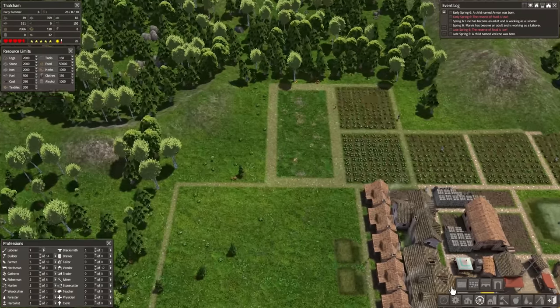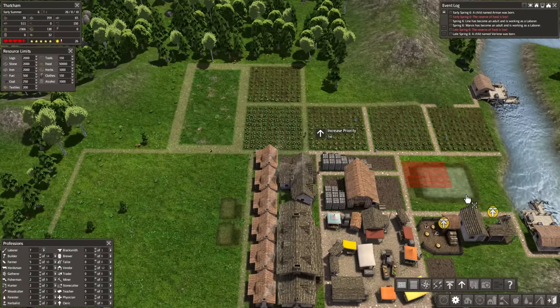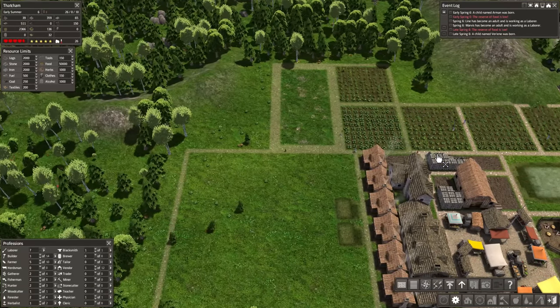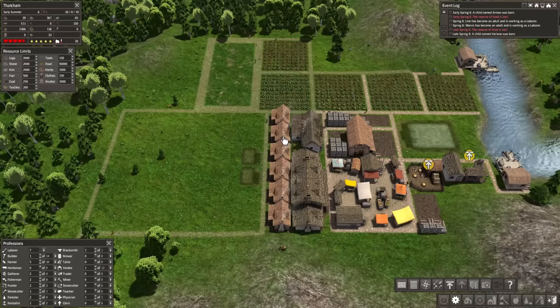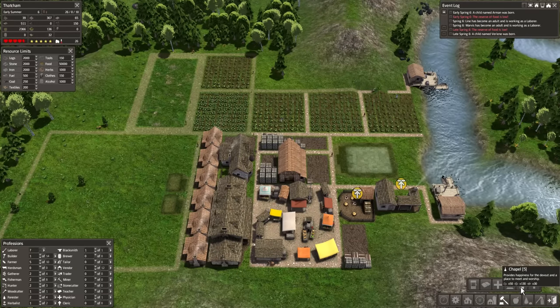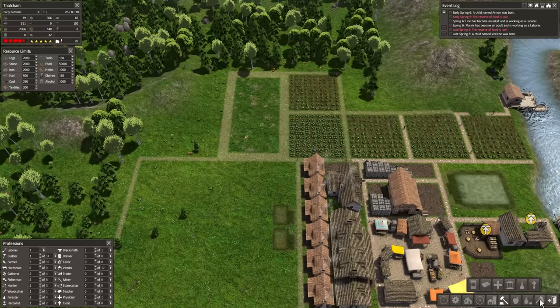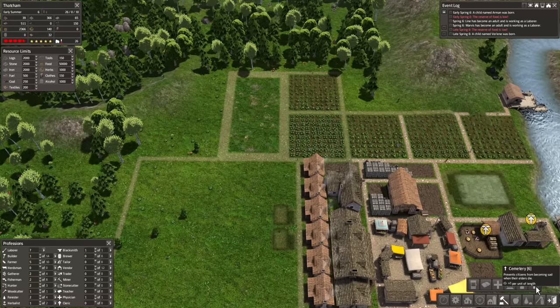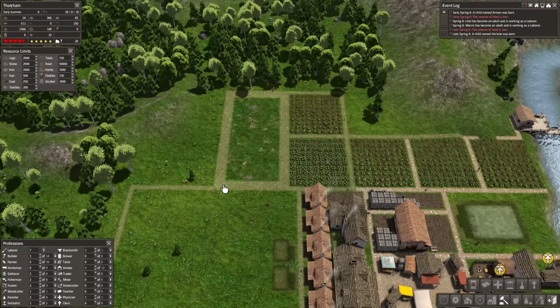I also want to prioritize building the cemetery and the chapel. I don't know if I explained the reason for both of these - long story short, they just make people happier. The chapel provides happiness for the devout and a place to meet and worship. The cemetery will prevent citizens from becoming sad when their elders die. They both serve the same purpose: they provide happiness in life and console the grieving in death, keeping everybody nice and happy and motivated.